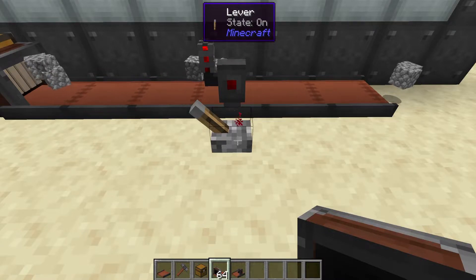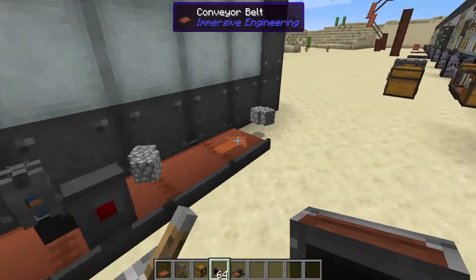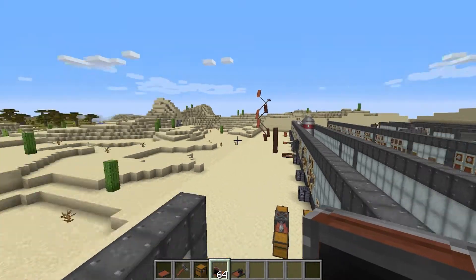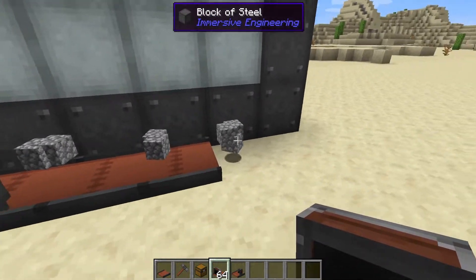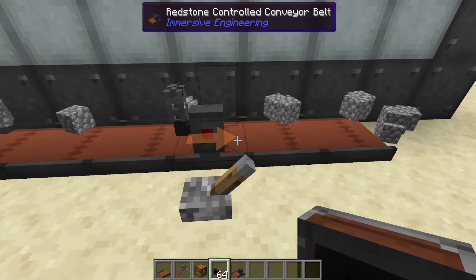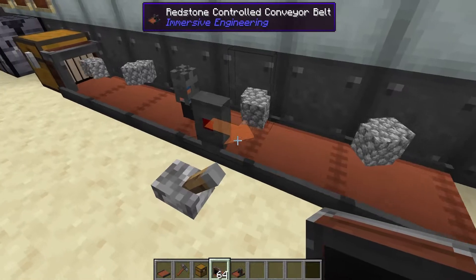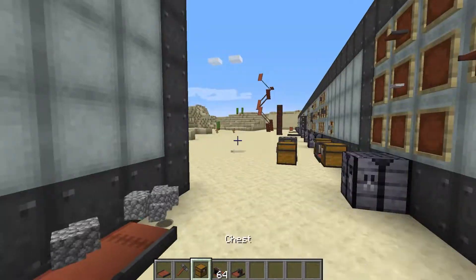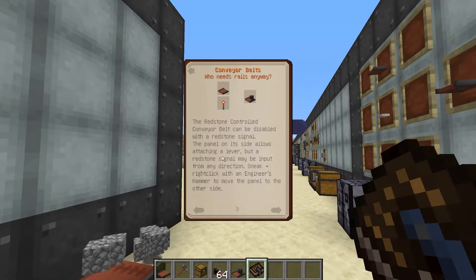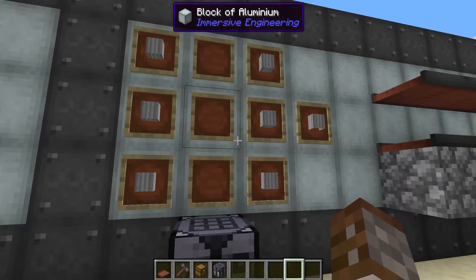As a demonstration: items are going along the belt, if you stop it they stay in their tracks and build up, then you can start it again. You could set up a system where an item silo with a comparator sends a signal to stop the conveyor belt when full. Unfortunately it doesn't re-divert conveyor belts — it purely stops the belt from working, as confirmed in the in-game book: 'disable with redstone signal.'